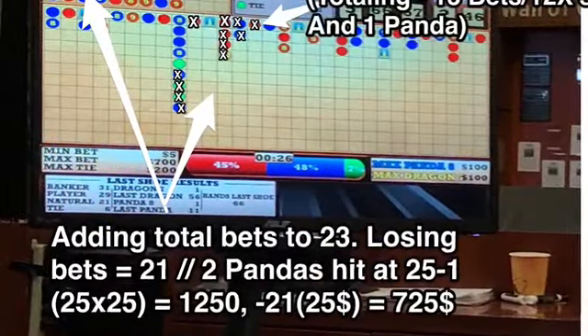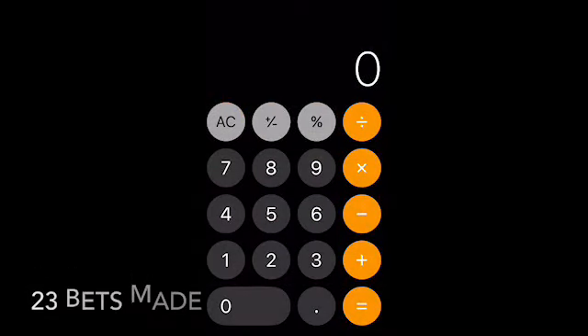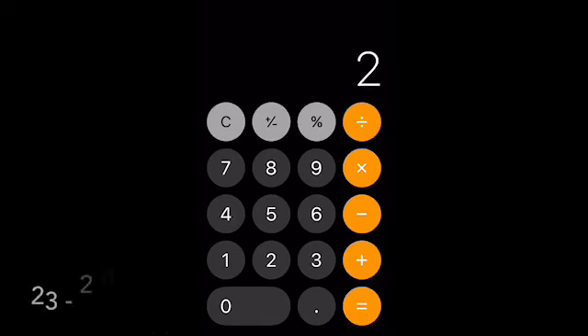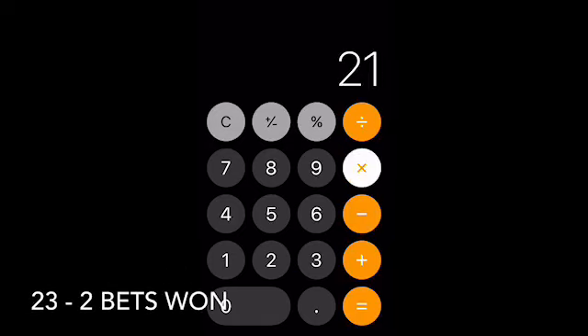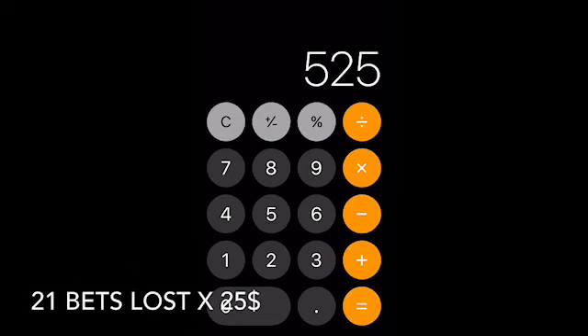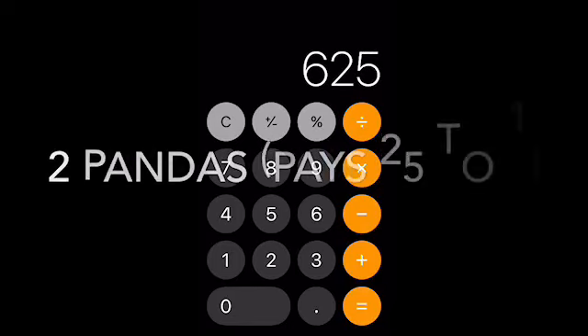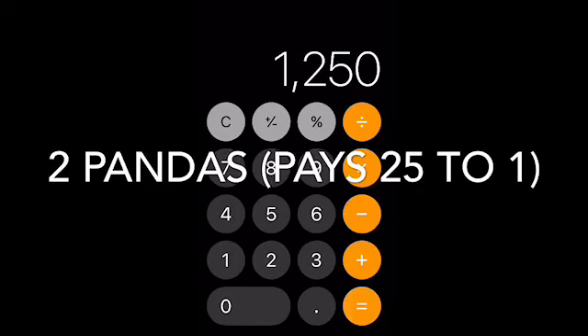Some easy math here: that basically totals us to 23 bets total, two winning bets, so 21 losing bets, which would put us at $525 lost. If we hit two Pandas, that's $625 because the Panda pays 25 to 1 — $25 times $25 is $625, times that by two gives you $1,250.